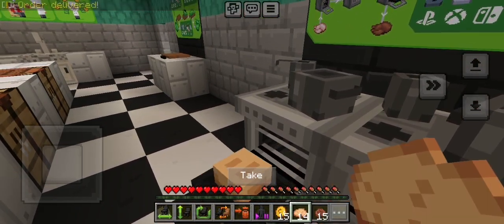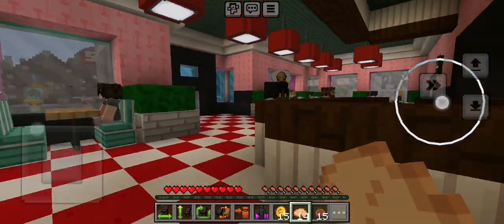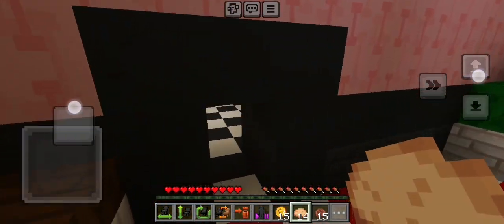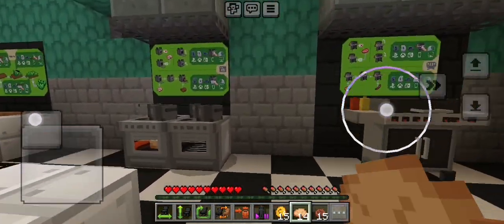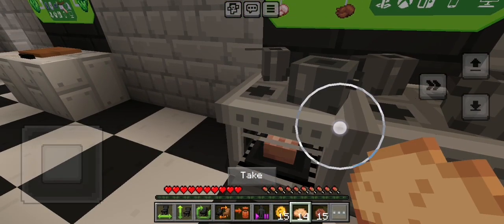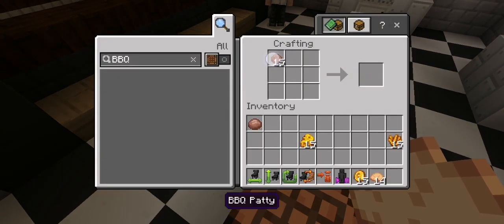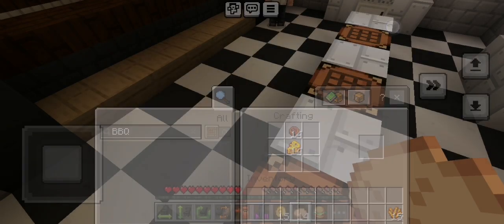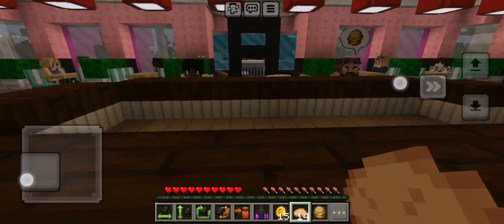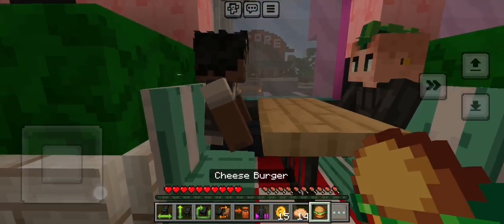Wait, I need to deliver to the customers. The oven is ready — take it out, craft the burger with BBQ patty, bread, and some cheese. There are some burgers. Let's go — here's a burger for you!